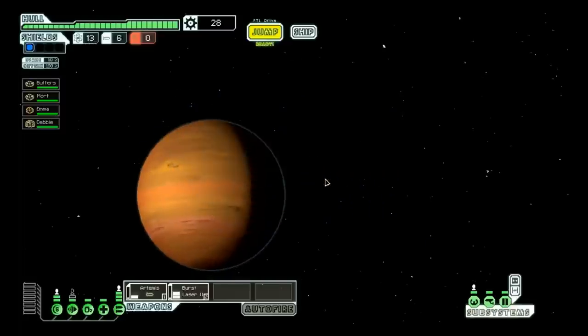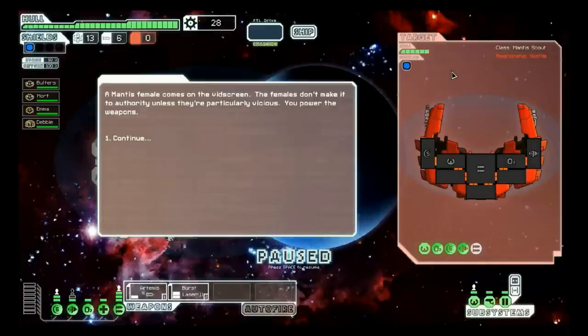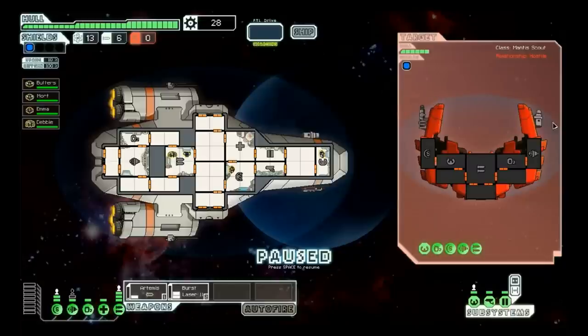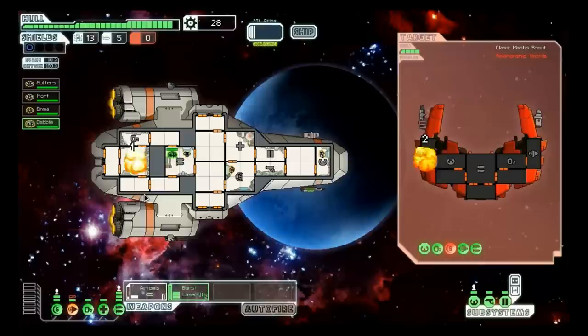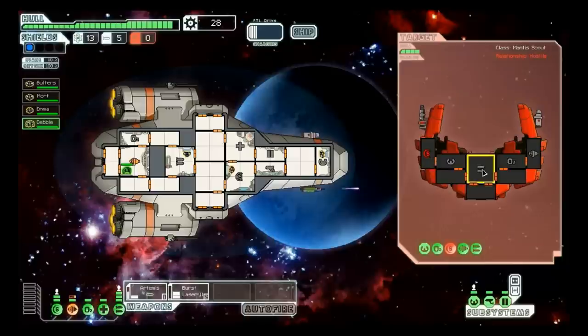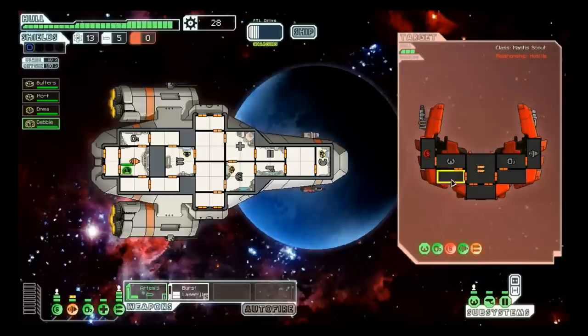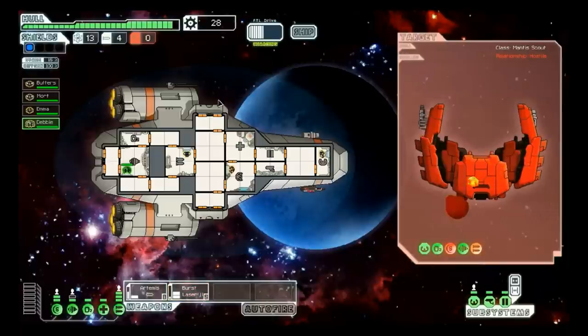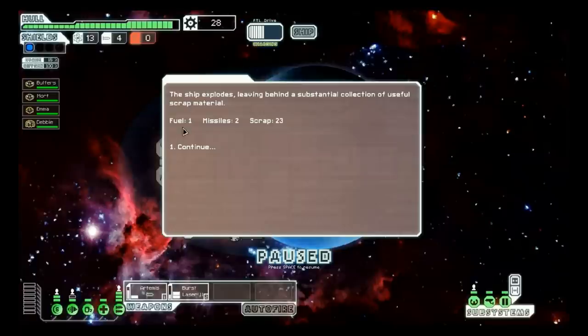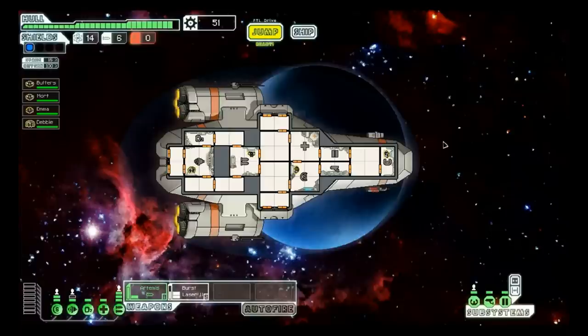Jumping on. Let's see if we can't get into another fight here — which we can. A Mantis ship comes flying in. These guys have got a missile, which will bypass our shields — that's not good. Hopefully they don't shoot at our weapon system again. And they've got a burst laser, which our shields should hold up against. Let's wait and see where they put that fire. They hit our engines; we'll throw energy down there to repair them. Meanwhile their shields are down — let's put some lasers into their missiles. Missed — that's unfortunate. Let's throw a missile right at their weapon system. A few more lasers finish them off, the enemy dies and we get goodies. Came out of that relatively unscathed — lost a little bit of hull, but nothing too bad.